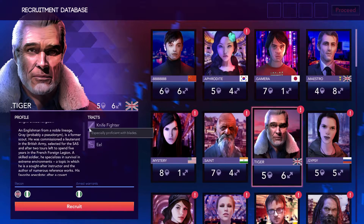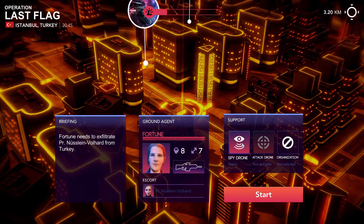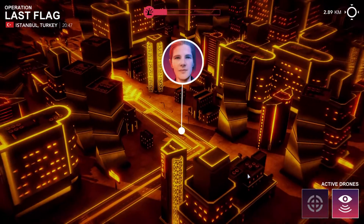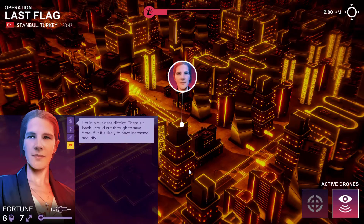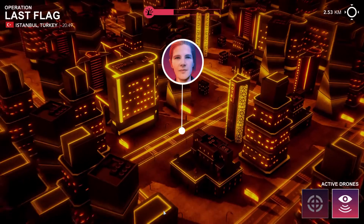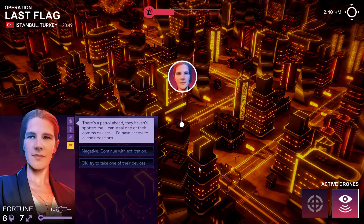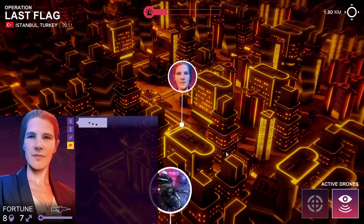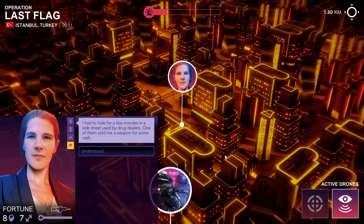So far I've only spoken about the main world map management section of Sigma Theory, but there is one other main component to the gameplay: Exfiltration. Once you've convinced or kidnapped a scientist, you're ready to get them to your home country and you'll need to begin an exfiltration. The camera zooms in to a citywide map and you'll follow your agent as they reach their escape point. After every step of the journey, your agent will contact you and ask for advice on how to proceed, and it's up to you to take into account their stats, skills and the risk of each choice.